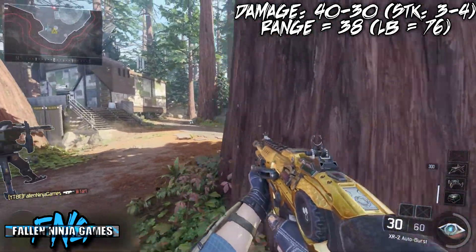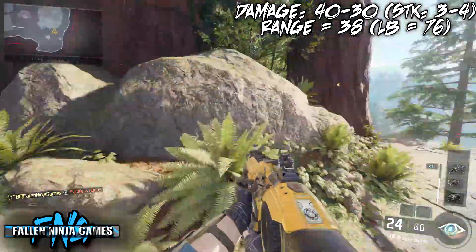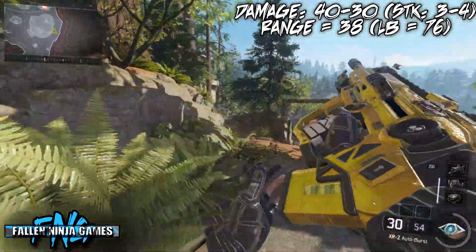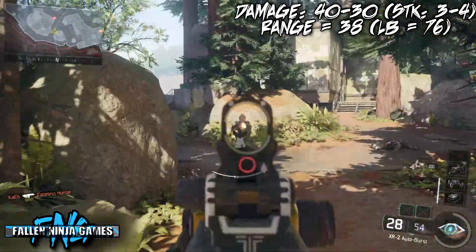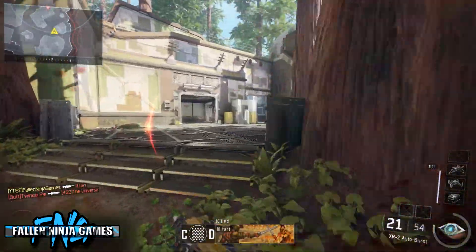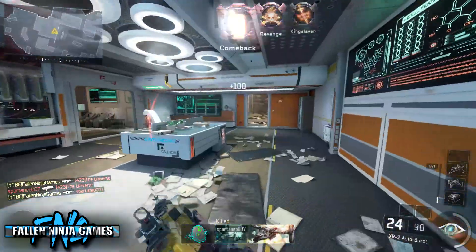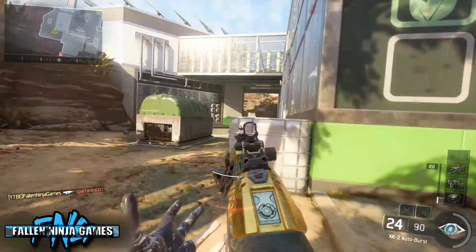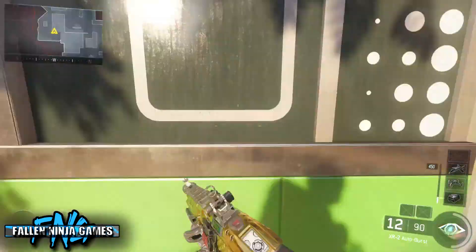At that range the gun tends to kick up and you get those free headshots, which really does help. If you use this gun within 38 meters — or 76 with Long Barrel — and your aim is good enough to land all rounds in one burst, you're going to get a lot of fast kills. I found myself getting super easy kills a lot of the time. This gun is really, really powerful.